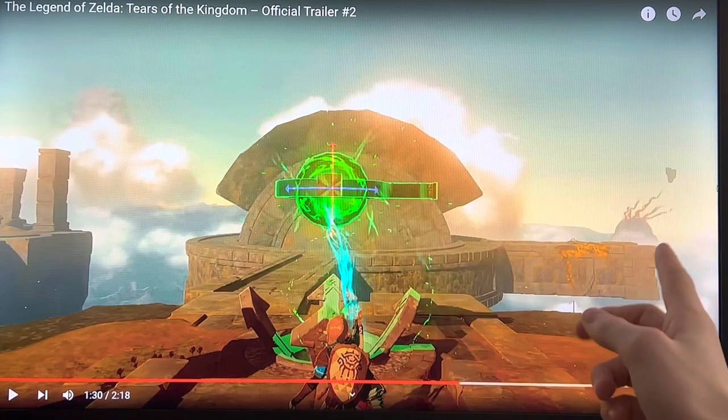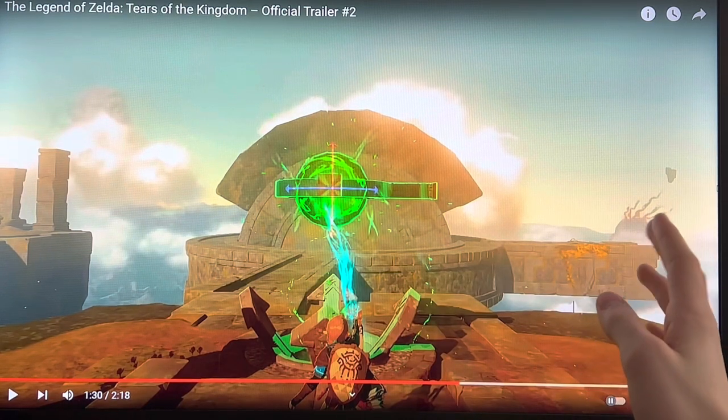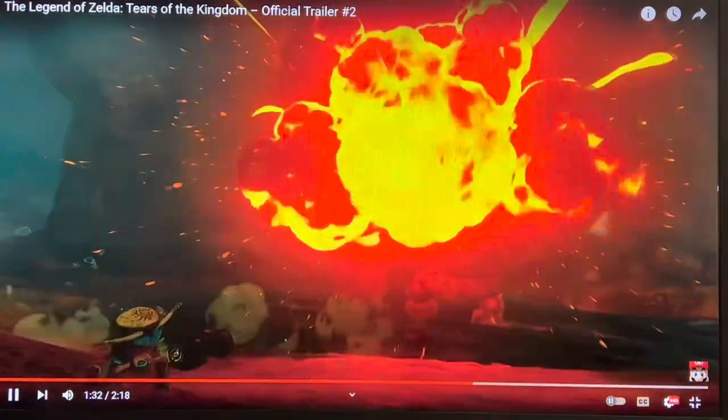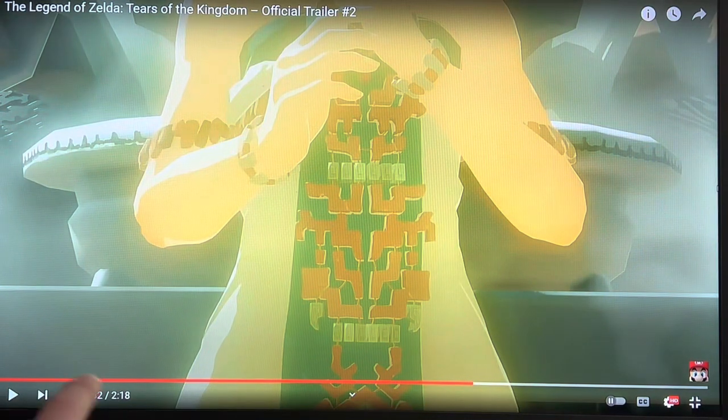Also, in the background, we can see some kind of dome that does not look like Death Mountain but has some kind of Calamity out of it, which we might see later. As you just saw, there was a launcher-type thing that threw a fireball at a Stone Talus — pretty cool, like firepower from Mario. New weapon.